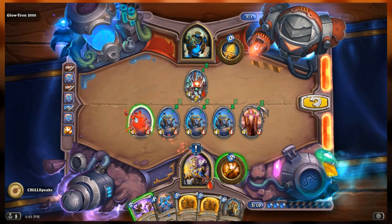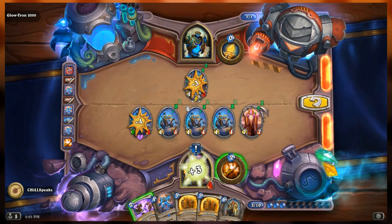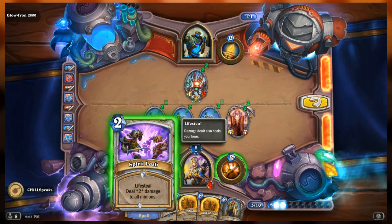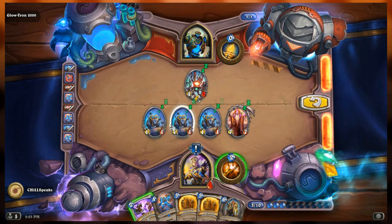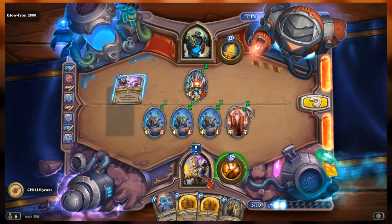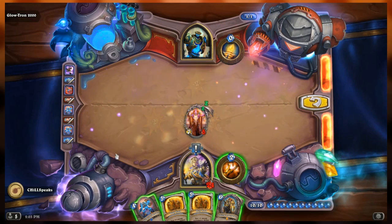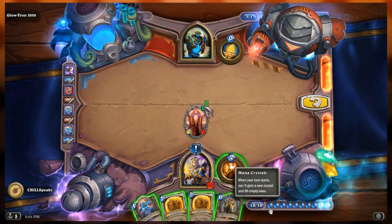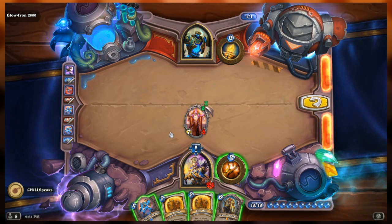There we go - that's going to heal me for three as well. Now if I play spirit lash it's going to deal two damage to all minions and heal me. Because I'm dealing damage to five minions - two damage to five - and because of Velen it doubled it, it healed me for 20. I got all my mana back because the sentinel died.